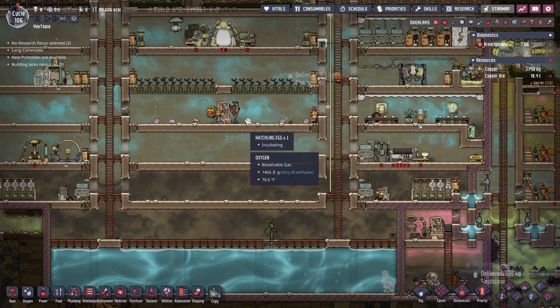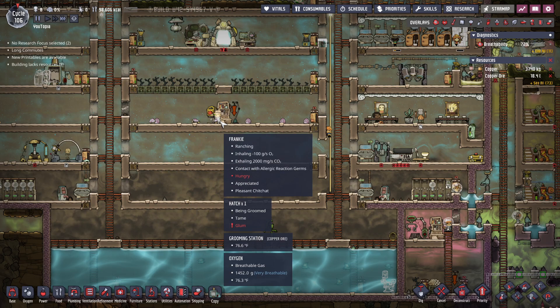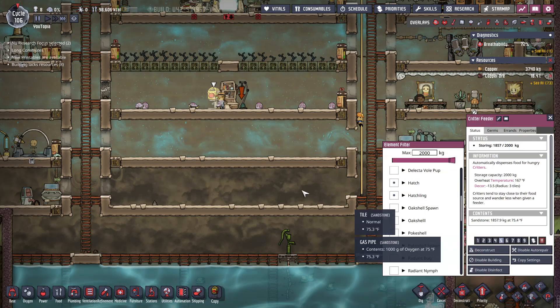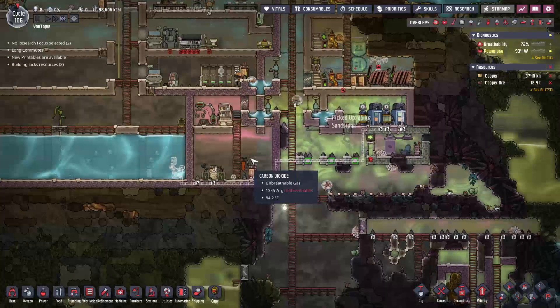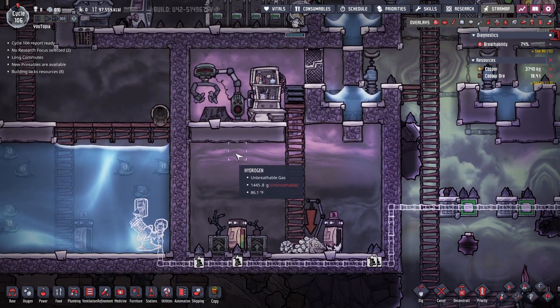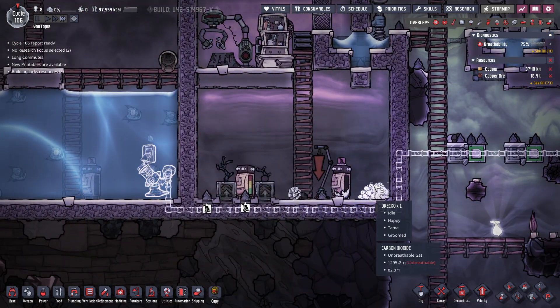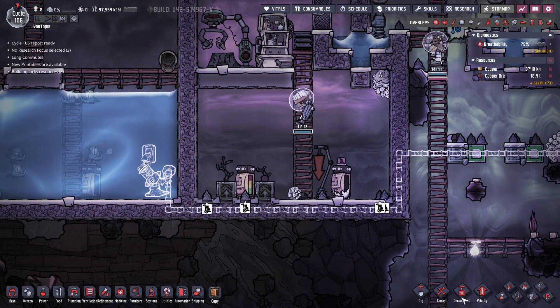How are you guys doing? Good, we're not cramped. Someone's glum though — hungry. There is food in there so I don't know why they're hungry. We're also waiting for these guys to have a glossy egg, which will be nice so we can start making plastic.